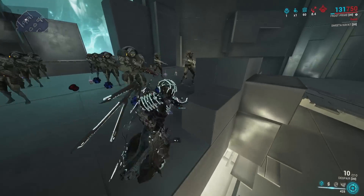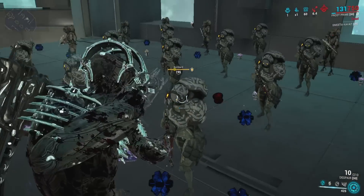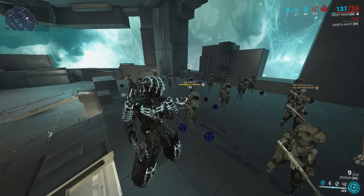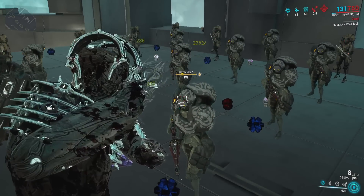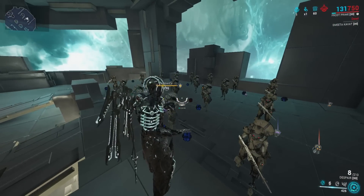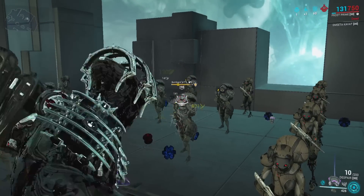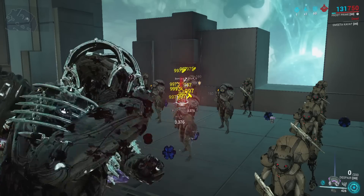So this is the Despair incarnon. I do have a full build on here — this is with no Riven and no outside buffs. So you just throw it easily. If you see one projectile right there, it gives me almost the entire incarnon meter. Two shots easily build your incarnon meter. The way the Despair normally works is like throwing stars — very highly puncture focused with not great base stats.